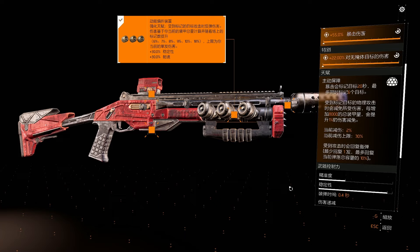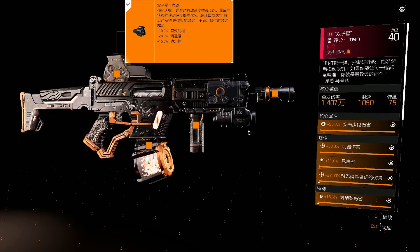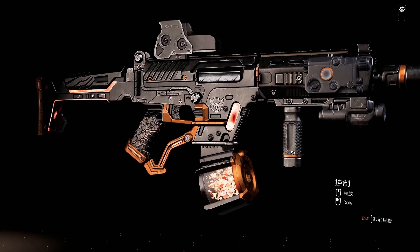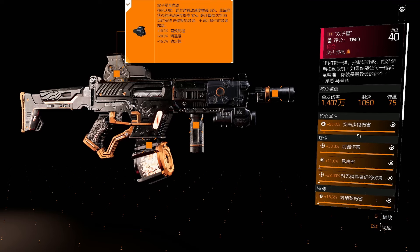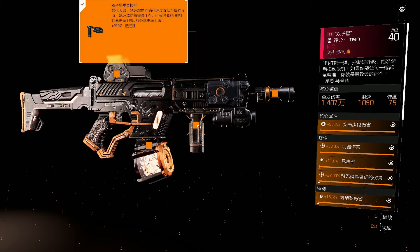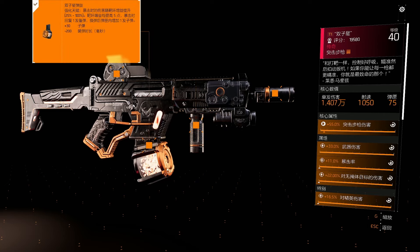My game almost crashed — that's a bit gutting — but let's move on and look at the gun I just picked up. This is actually the fully modded version on somebody else in the base of operations. It's called the Gemini, and you can see it has some crazy style mods. The top mod gives around 10% accuracy, effective range, accuracy and stability. Another mod gives 20% accuracy and 40% rate of fire.